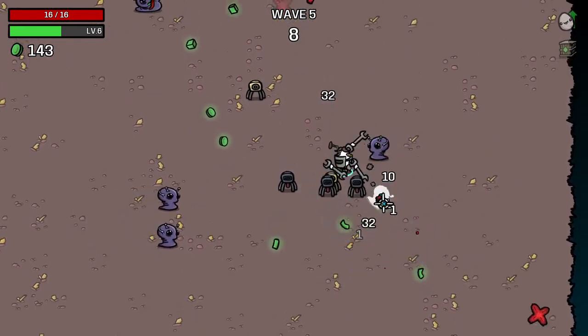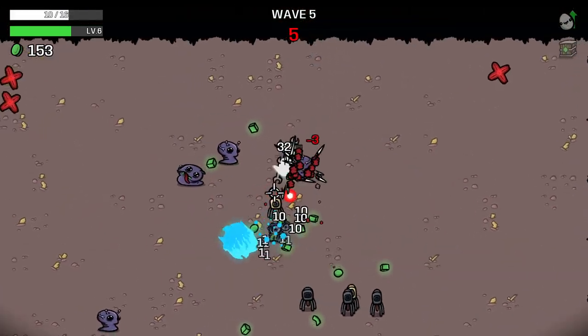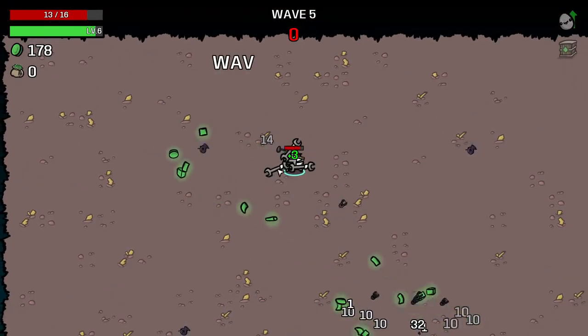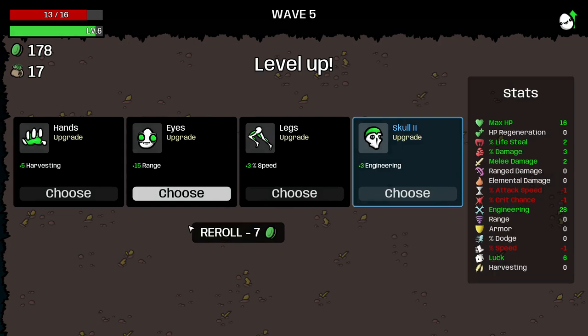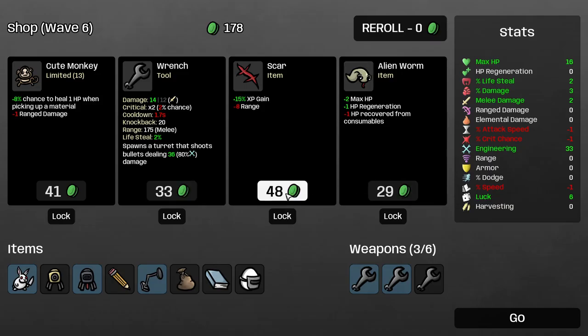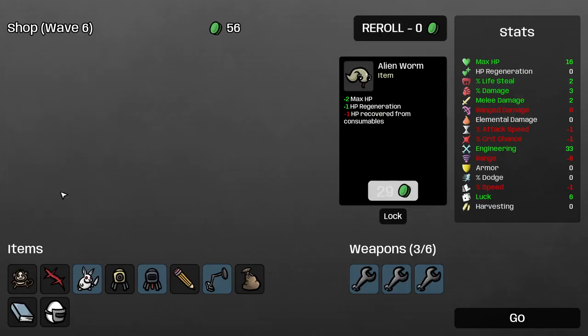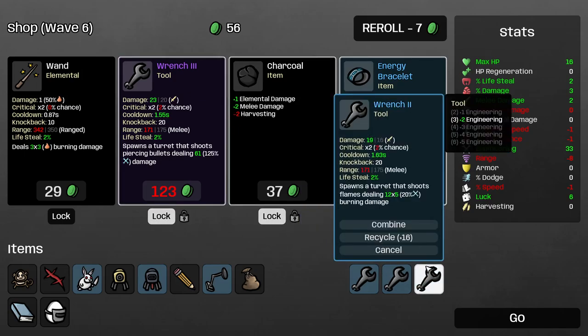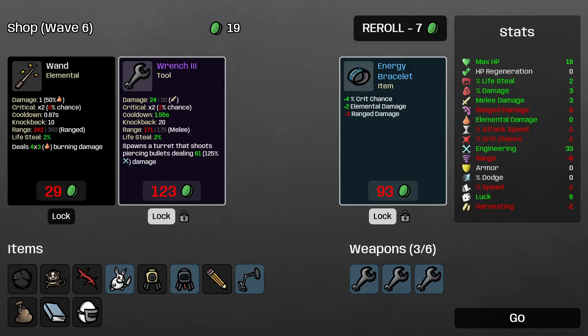We should keep getting as many materials as we can here. Let our little quad of turrets do pretty much all the hard lifting — we stay generally out of the way. Take a free re-roll early, super good. We definitely want a Wrench level three — lock that in. That isn't going to be super good but it does have piercing, so it's still useful.